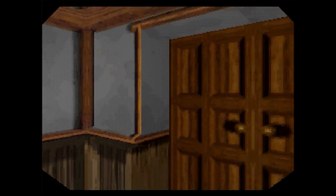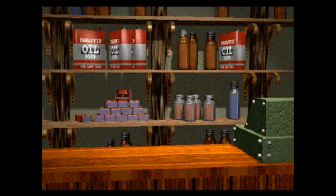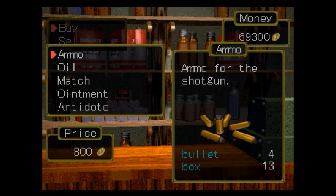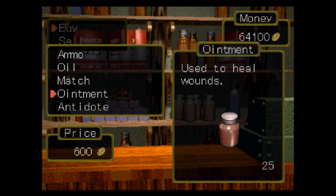This is the mansion song. This is all quite wrong, because I am not in beat. Let's go to the shop — I couldn't think of a good rhyme. Anyway, sell the necklaces, and then buy more ammo, more oil, matches, ointments — and we're good on antidotes. So back to the mansion.